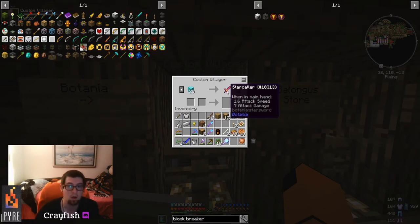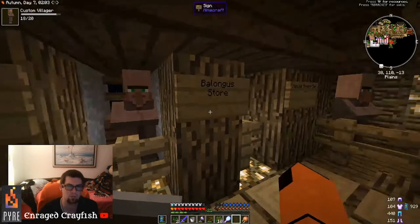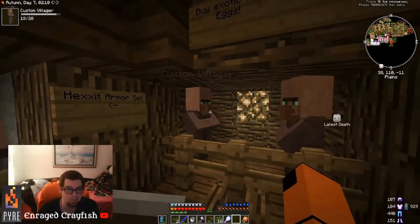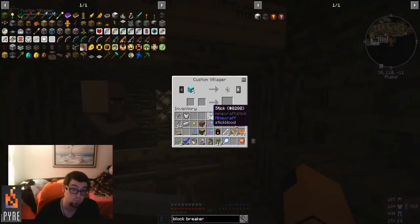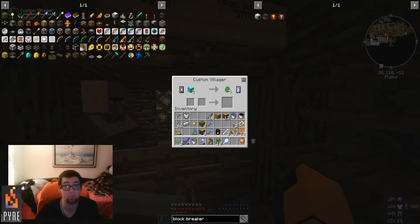Mana steel armor can be turned into terra steel armor. You can get terra steel ingots and elementium — all kinds of really crazy stuff from various mods. These guys sell eggs and birds with different spawn rates.